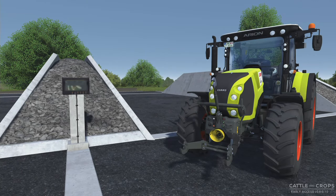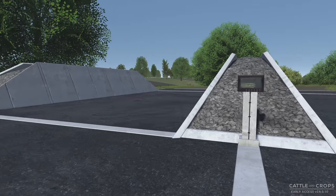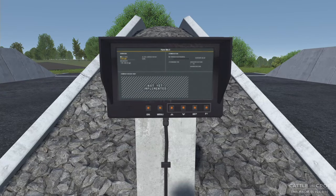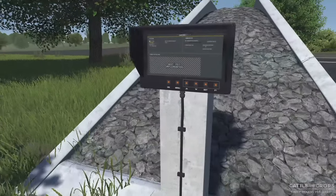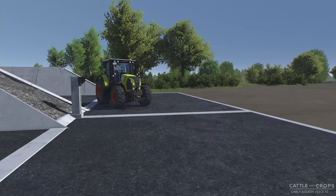Howdy folks, Herbo here. We're back with more Cattle and Crops — not a new series yet, but I wanted to give a quick overview of the BGA changes in version 0.6. The patch just came out yesterday as I'm recording this. We're here at the home farm and you can see the silos are a little different. We have a control panel but this one is not yet implemented — it's the same control panel down at the BGA, but these just don't work yet.